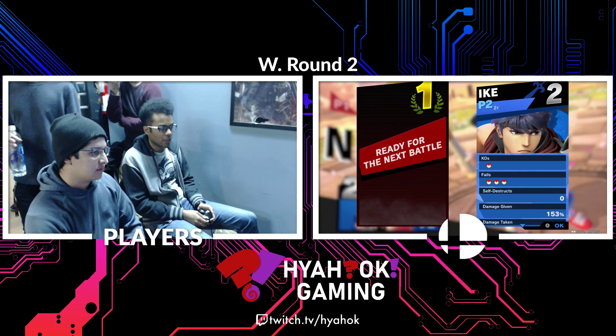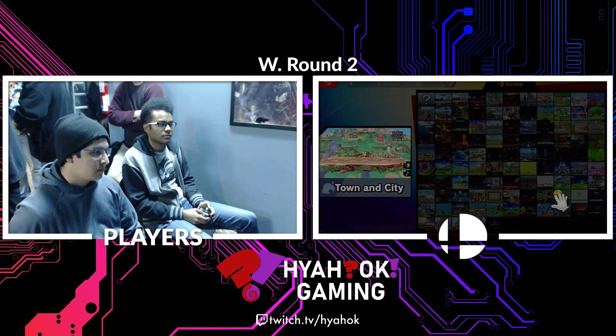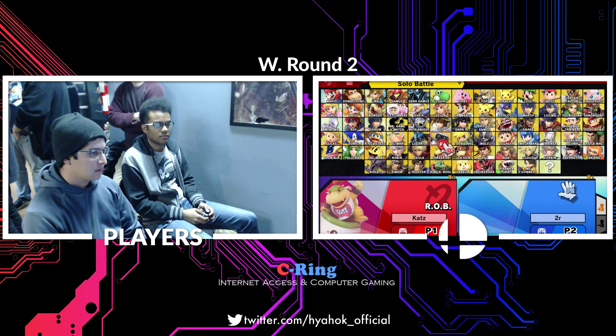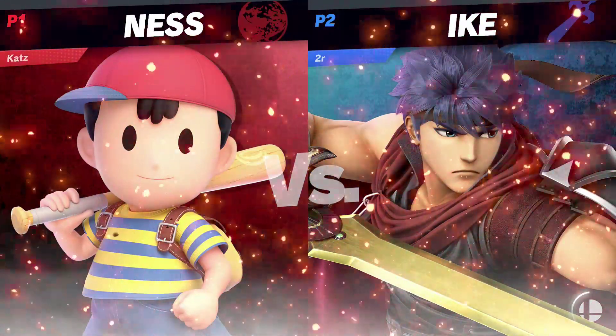I just feel like Ike really should throw out a lot more of his offensive options in neutral — just throw them out. It would definitely help with spacing out Cats' Ness. He seems to be very keen on his PK fires and PK thunders, so if Ike can just kind of steal the air away from him a little bit, he's pretty much in control. But we'll see. Alright, second game here on Town City. Three... one... go!